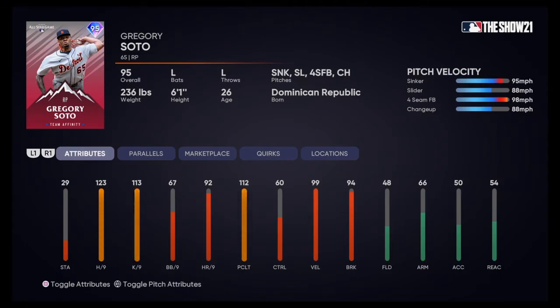We got a relieving pitcher here — Gregory Soto for the Detroit Tigers. He throws a sinker, slider, four-seam, and a changeup. Very fast sinker, pumping 95 on the gun. 98 on the gun for the four-seam fastball. 88 mph changeup, 88 mph slider — a good pitch combination. Obviously not high stamina since he's a reliever. 94 break, so it's going to get a lot of movement. 99 velocity, 60 control — it's alright. Very solid card, and I'm going to be scared seeing this card late in the game.